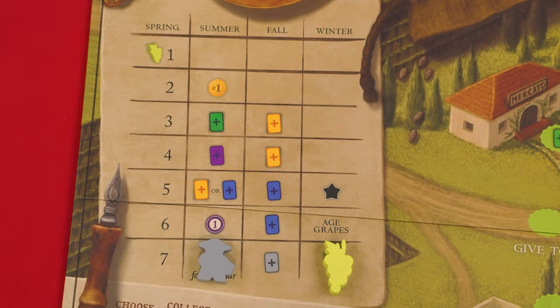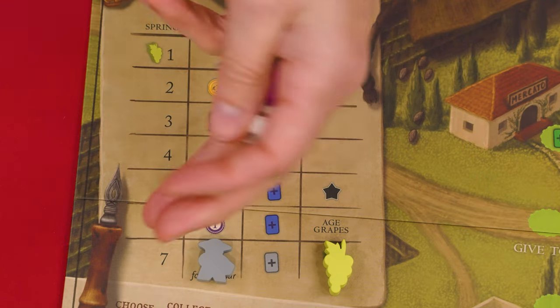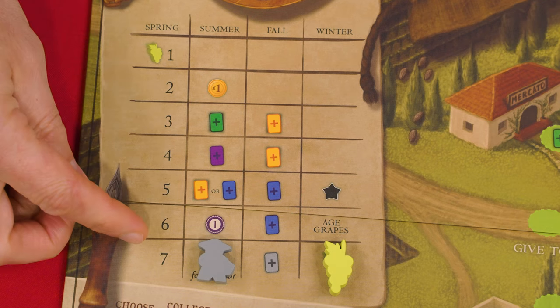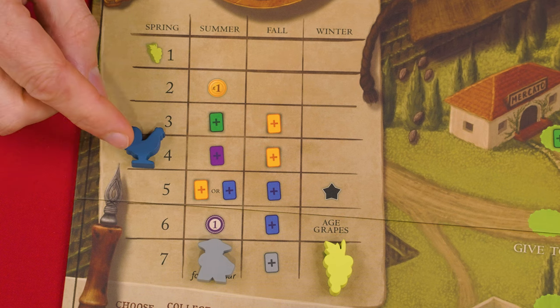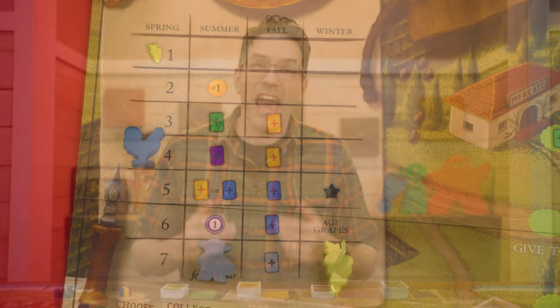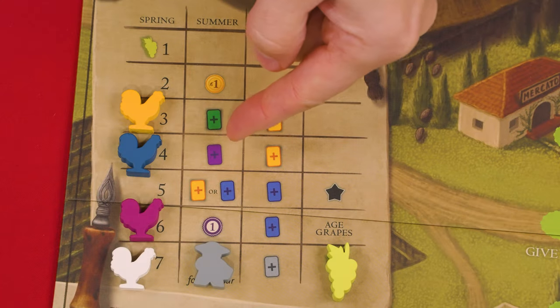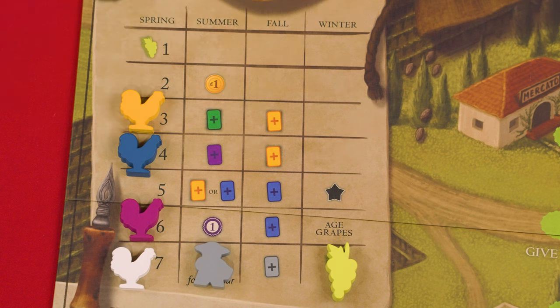Probably one of the biggest changes is the new wake-up chart. At the beginning of the game you'll collect each player's rooster, mix them up, and then randomly choose one as the start player. They'll pick one of the spring spots numbered from two to seven. None of these provide any immediate bonuses and you can't pick the number one slot. After the first player adds their rooster to an empty space of the spring column, the other players in clockwise order add theirs as well. Your rooster will stay in its row for the entire year.